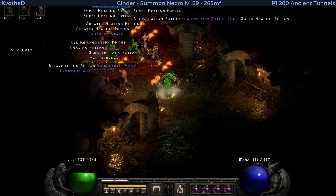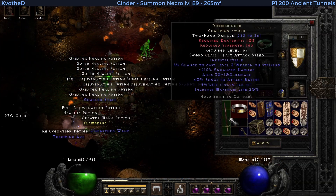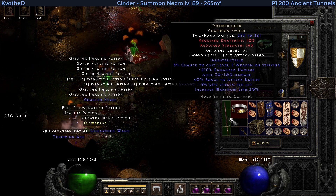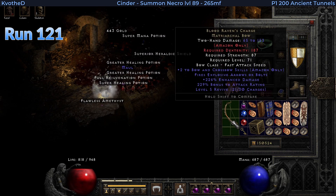On run 118 I find a unique that I think I've already seen before. That's a Doombringer. And later on, again, a unique that we found last time — the Blood Raven's Charge.